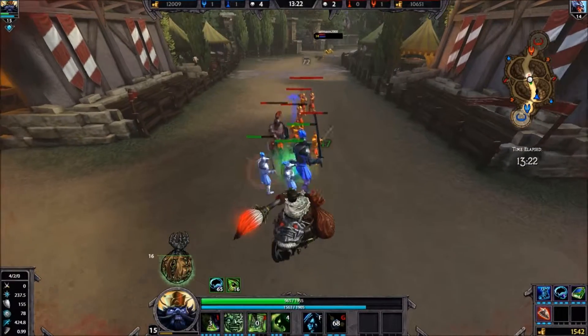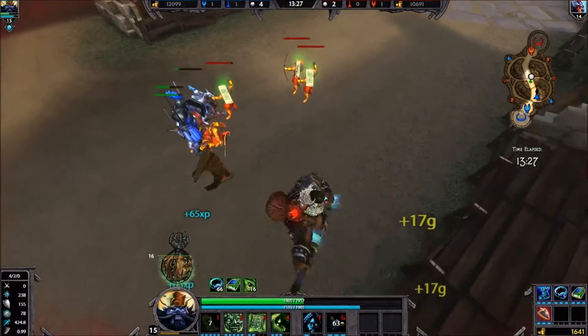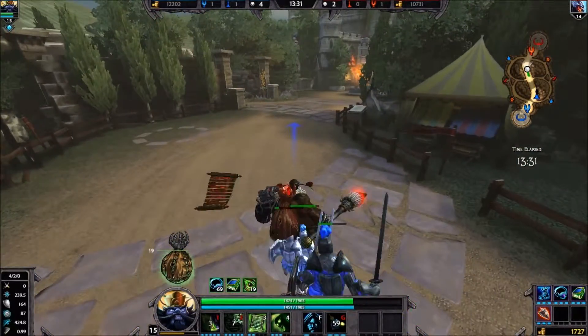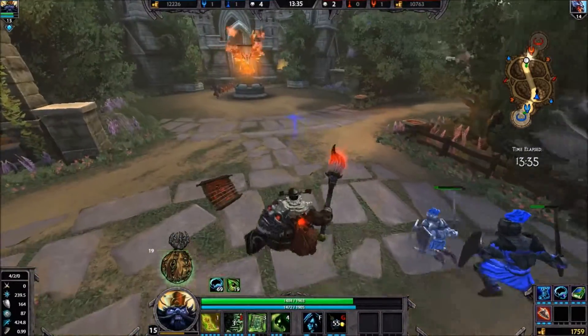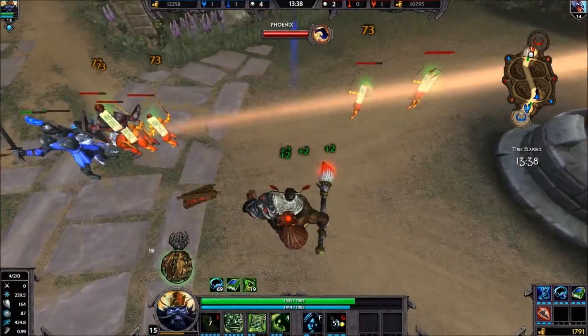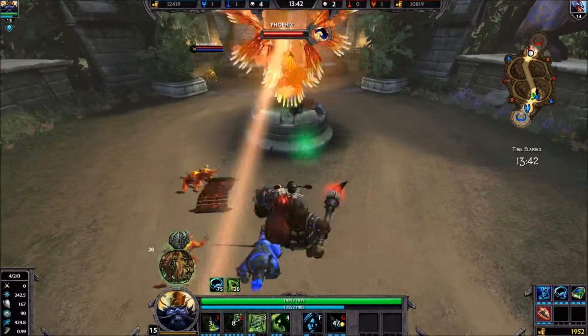Facing a tanky mage sounds like a nightmare, but just play smart - wait until he uses his ult. If he doesn't use his ult, build super high penetration. Trust me, it'll work. I've been shut down hard as Zhong Kui just by people who built high penetration.